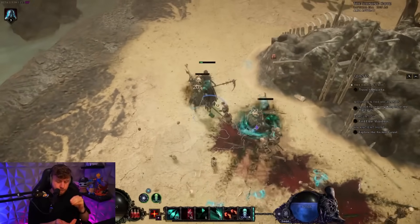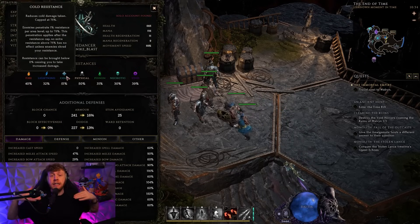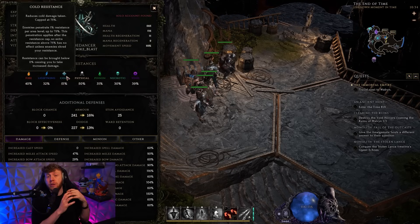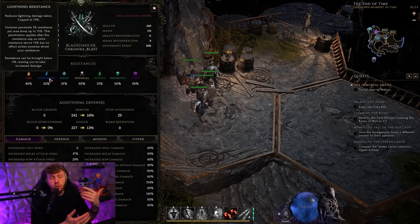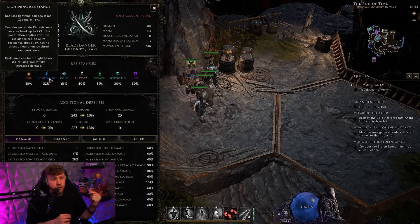Capping resistances is the biggest noob trap in Last Epoch. This is because enemies have penetration instead of dealing their full damage and you reducing it — it's basically the other way around for the math equation. When you are fighting a level 18 lightning monster that does pure lightning damage and you're also level 18, having more than 18 lightning resistance literally gives you nothing, because the monster can only have 18 penetration.